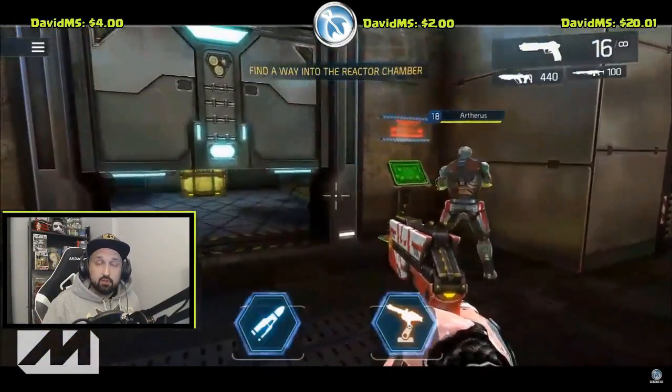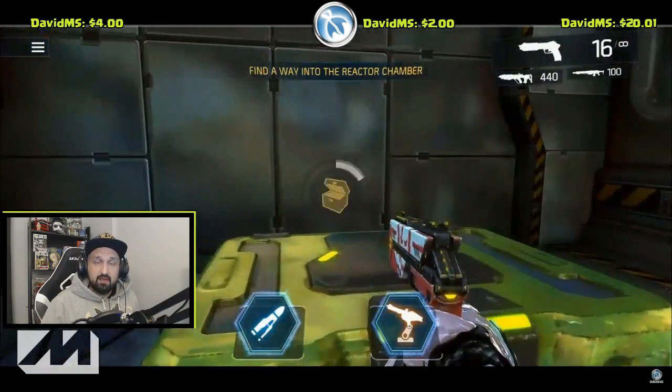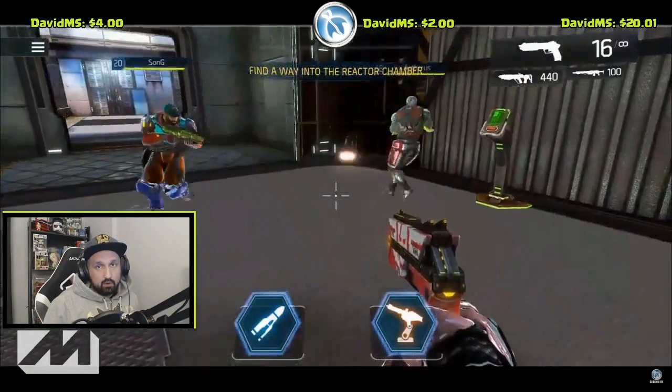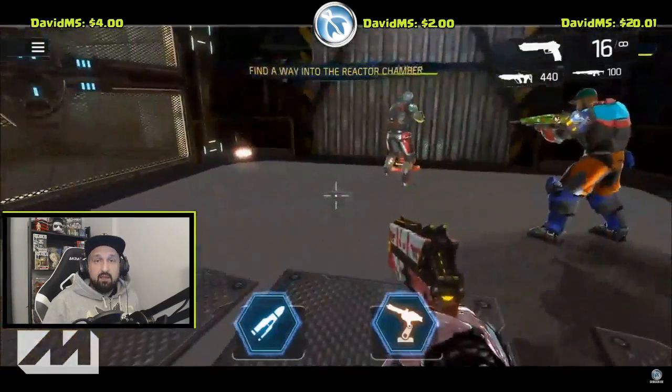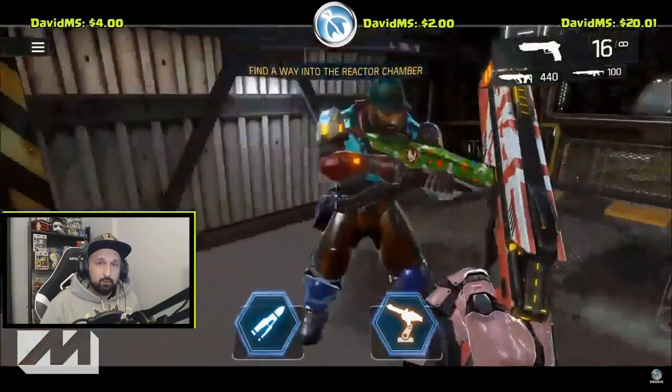In this run we got super lucky and got the key card right at the start, so you can go in the loot chamber and grab the chest. Then everyone will go to the elevator and go down. If you didn't get the key card at the start, you will come back here later to grab the loot.